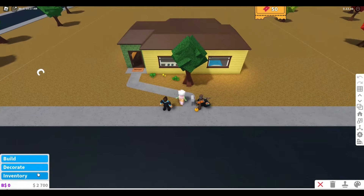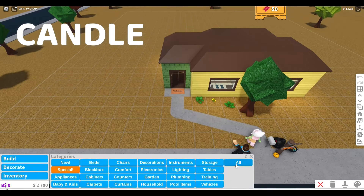For part 4 of Sabrina's quest, you will need a candle. You can buy it in build mode from the decoration menu.